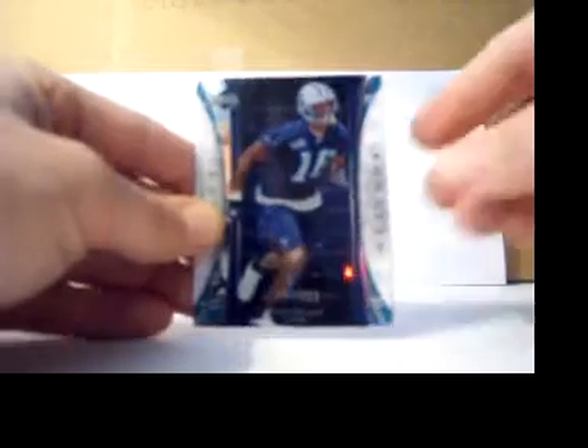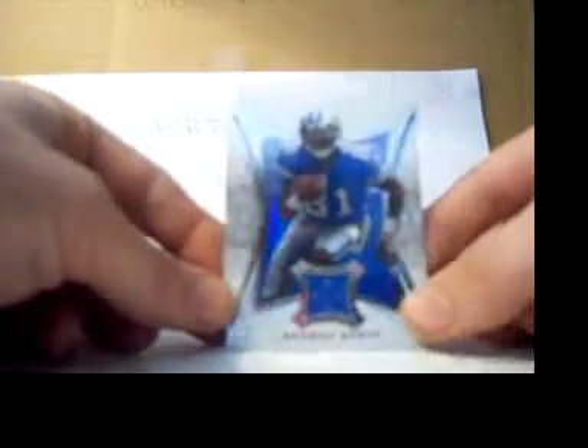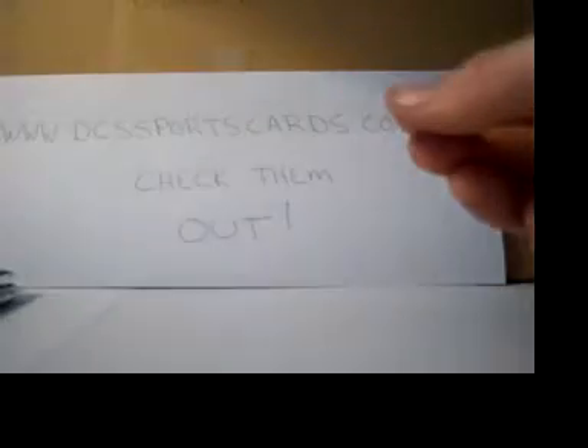Okay, four more packs left, hopefully we get a patch or something. Another rookie — this looks like two hits in this pack. Two hits in this pack. And a Joe Finnelli. The next hit is another Sunday's Best — Detroit Lions, that's a good guy. Let's see if we've got a nice patch here. Calvin Johnson jersey. Not bad, not bad.